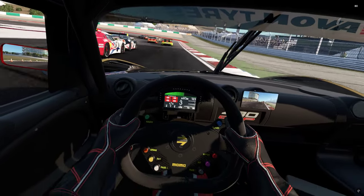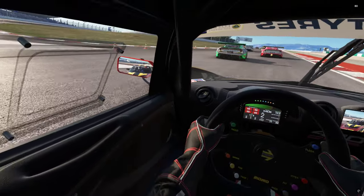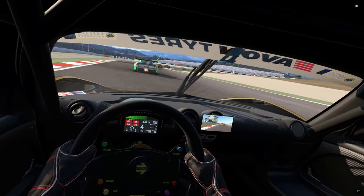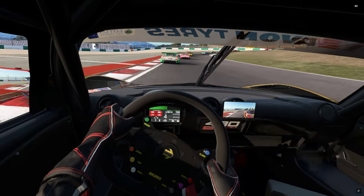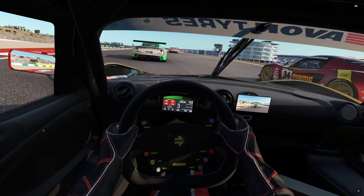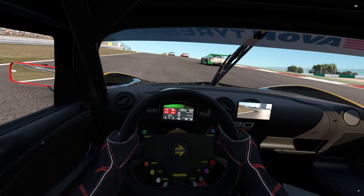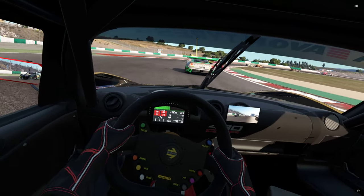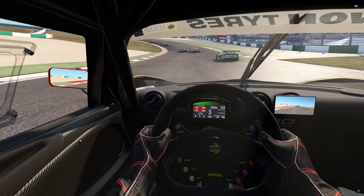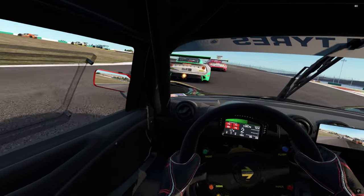The major vice is lift-off oversteer. Super stiff suspension, super sharp handling, lots of power — but you've got to be quick. When the AI decides to dive bomb you and the back end starts to go, you've got to be quick and get it back otherwise you're in trouble. On this track we've got off-camber corners, lots of uphill and downhill — you've really got to watch that back end.